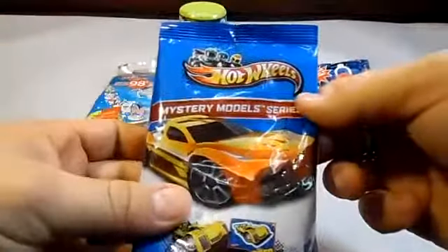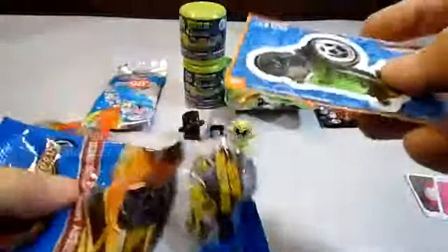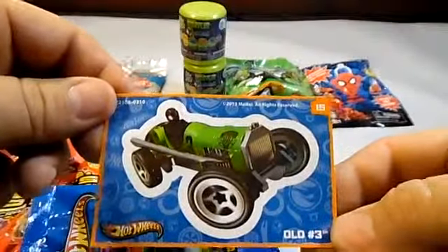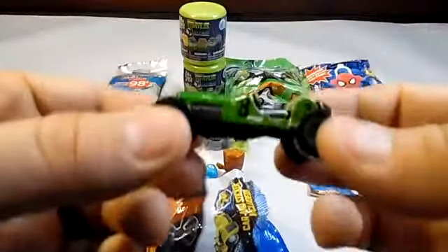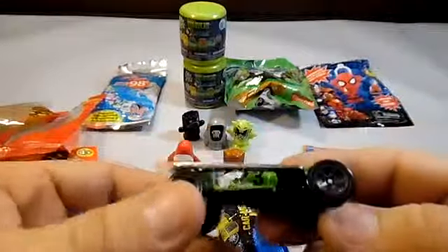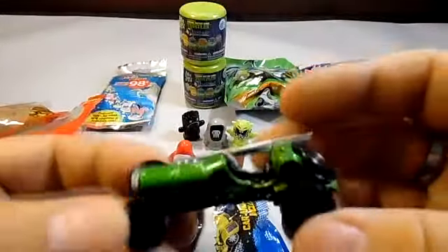Next let's go to this Hot Wheels Mystery Model Series 2 blind bag. Here's the sticker we got, which will match the actual car we pull out. There it is — looks like it's made with barrels or something. That is a cool car, I really like that one.